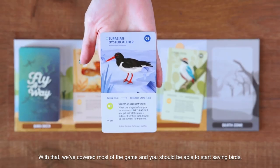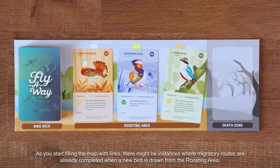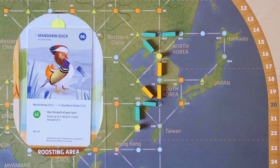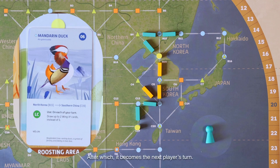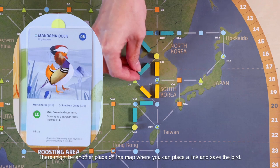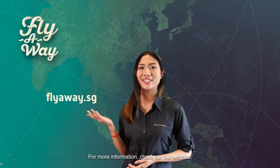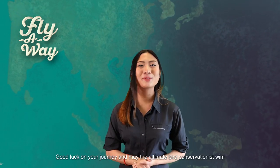With that, we've covered most of the game and you should be able to start playing and saving birds. As you start filling the map with links, there might be instances where migratory routes are already completed when a bird is drawn from the roosting area. In such cases, the current player can save the bird by forfeiting all other actions like drawing event cards and placing links, after which it becomes the next player's turn. Alternatively, you can skip saving the bird and play as normal — there might be another place on the map where you can place a link and save the bird. That's all you need to know to play Fly Away. Check out our website for more information, and if you have any questions, please leave them in the comments below. Good luck on your journey and may the ultimate bird conservationist win!